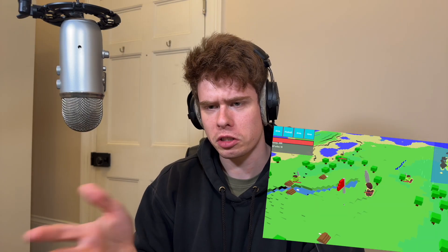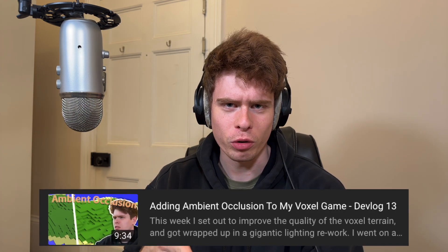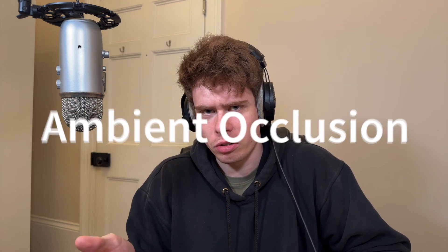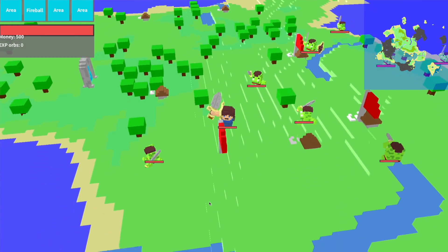With the mesh looking as I expected, it was time to return to something I had spent a week working on before: a shadowing effect that makes voxel terrain look actually good — ambient occlusion. The previous terrain had it, this new one did not, and it absolutely needed it. This was where things started to go wrong.